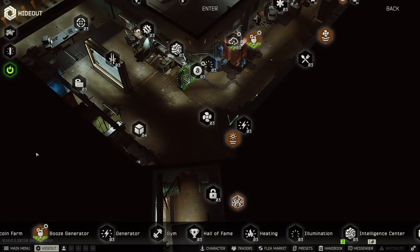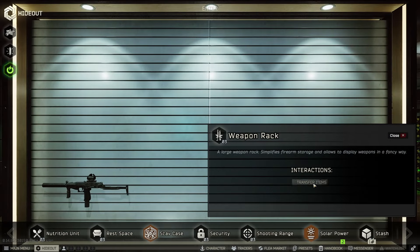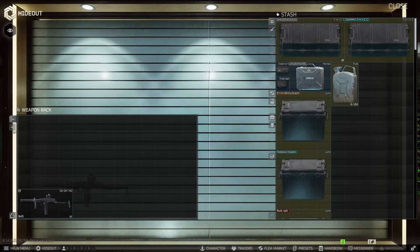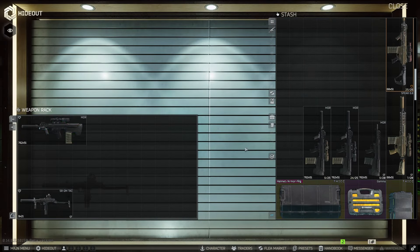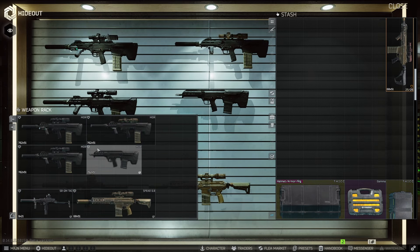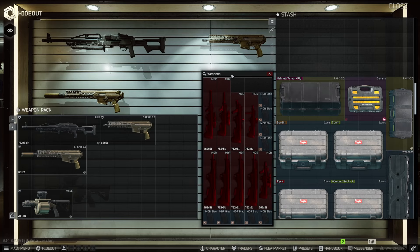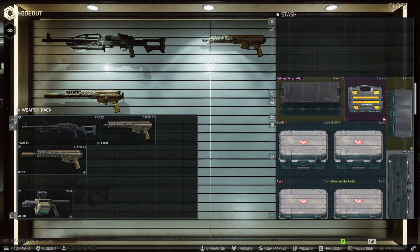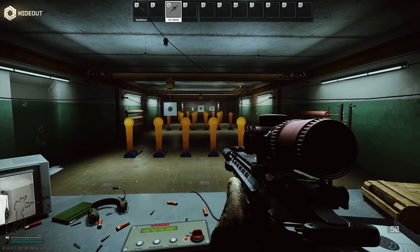Now we're going to jump into a few other things starting with the weapon rack. At max level this is the amount of space you have to store weapons. If you play it right you can fit a lot of stuff in here — it's essentially the size of two to four weapon cases. So if you don't want to spend a ton of money on weapon cases, you can build the weapon rack and store weapons that way.